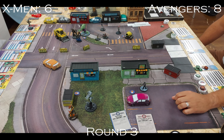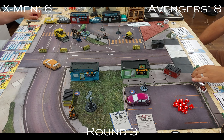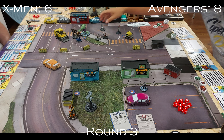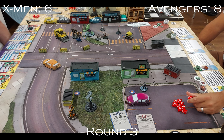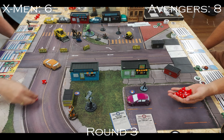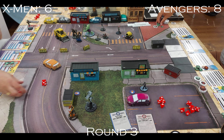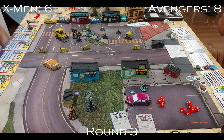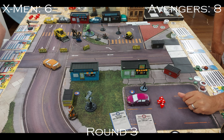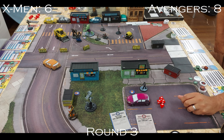Hulk Smashes Storm and straight-up KOs her, removing my leadership immediately. He then Gamma Leaps just a tiny bit to get in range of X-23 and strikes her for three total damage. He then tries to throw X-23 into Honey Badger, but I play Indomitable in response — I don't want half my characters being thrown around, and after X-23 took damage I really should have moved Honey Badger next to Hulk for the pseudo-Incinerate on following turns.